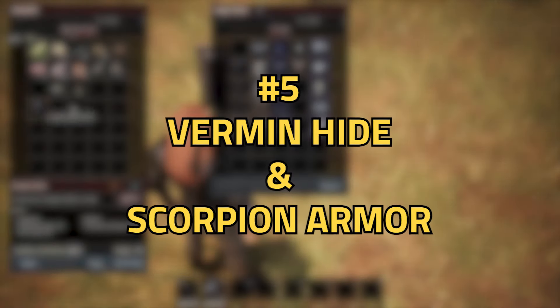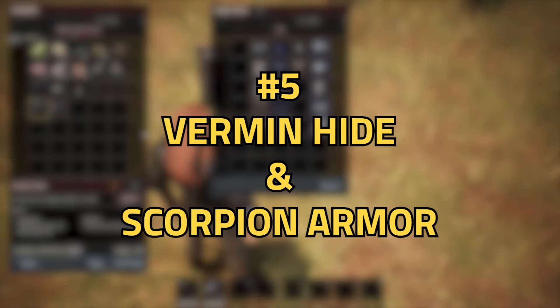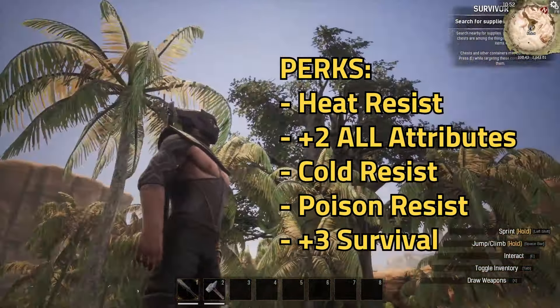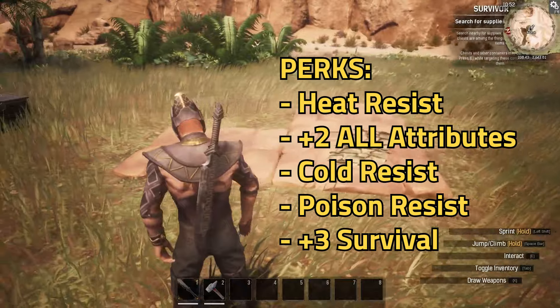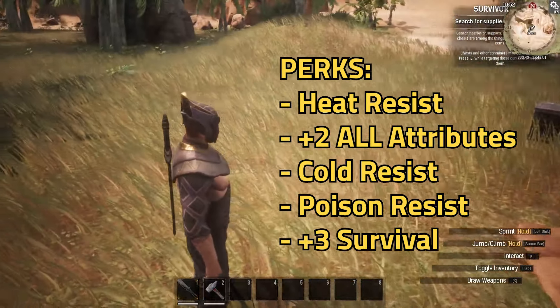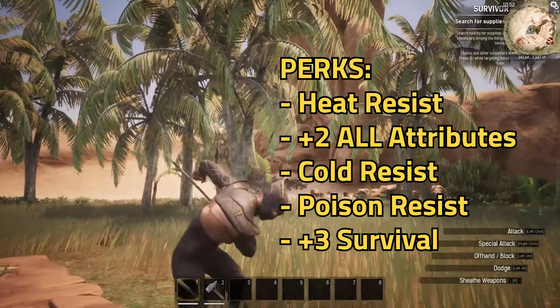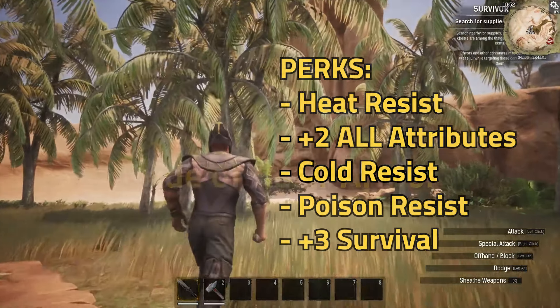Coming in at number five is the Vermin Hide and the Scorpion armor. As far as perks go, there is Heat Resist, plus two to all attributes, Cold Resist, Poison Resist, and plus three to Survival. This armor, aside from just looking really cool, is super helpful as an all-arounder type armor set and is great for pretty much anything.